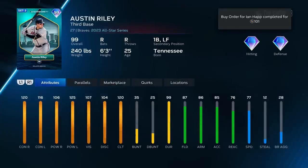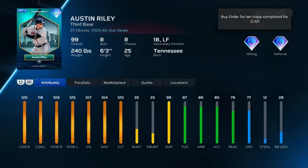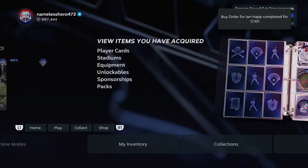Austin Riley — really good hitting stats, smooth swing, solid defensive stats. There are just better cards in the game. Once you get to 190 it's nice that they added him. I'm going to put Austin Riley towards the bottom of A tier.